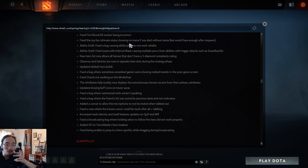Observer and sentry wards are now in separate item slots during the strategy phase, making it easier to share them. Updated default hero builds to be current. Fixed a bug where unranked games were showing ranked medals. Fixed the attribute help tooltip — it now displays the extra bonus heroes receive from their primary attribute. Strength heroes get status resistance, intelligence heroes get magic resistance, and agility heroes get move speed.